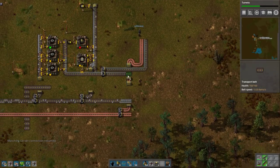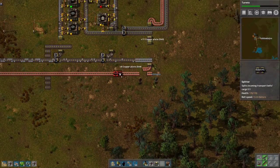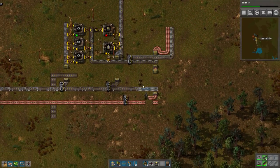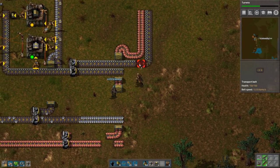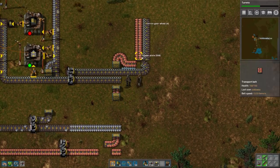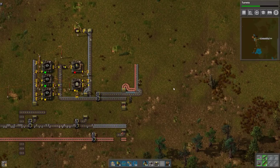Can I give you a couple of tips? First off, this splitter right here — why not put it here, so you don't waste this space? And then the other thing is, when you're producing something like red science, production takes a long time. So you can probably do well with a mixed belt like this. It also removes the need for long-handed inserters.